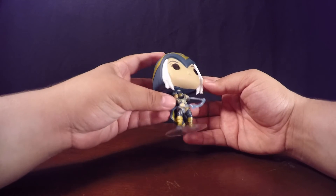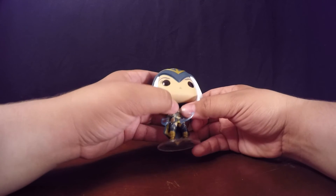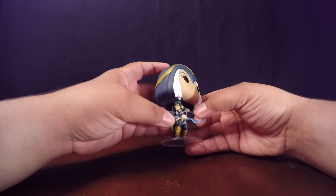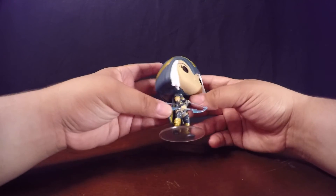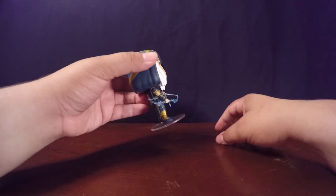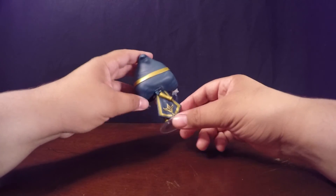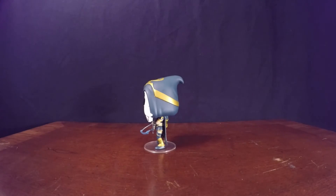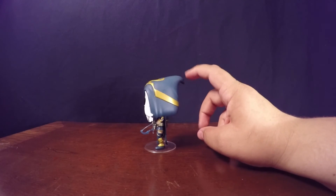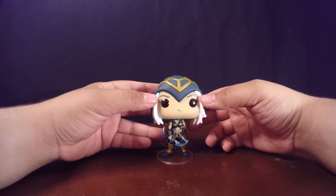The paint — I guess you could call it paint bleed — on her hand which is holding the arrow up here is bleeding out a little bit onto her bow. The bow is a little flimsy but not flimsy enough to break — it's soft plastic. I really like how they were able to make it clear and see-through, and especially the arrows she has in her back are really nicely done.